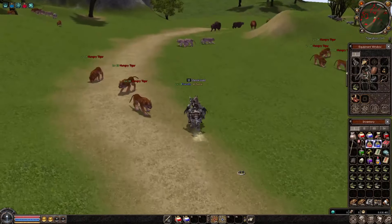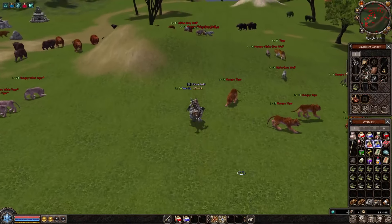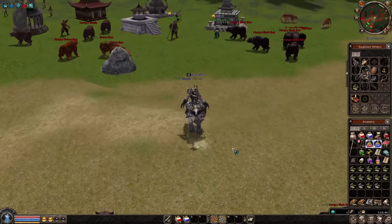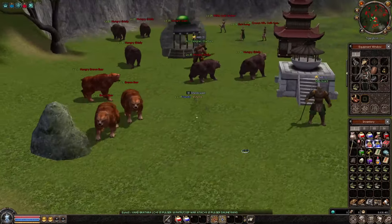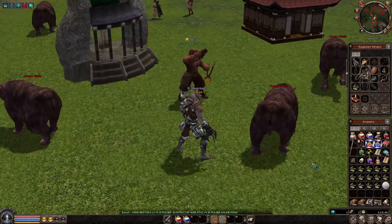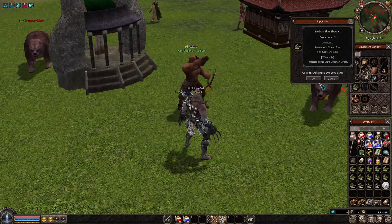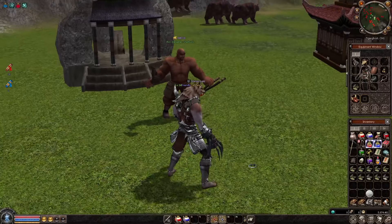I just have 8kk left in the inventory. That should be enough to make a pair of shoes to plus nine, hopefully. In the last episode I tried the same and I was quite lucky — I did the silver bracelet which is good. Let's give it a try.